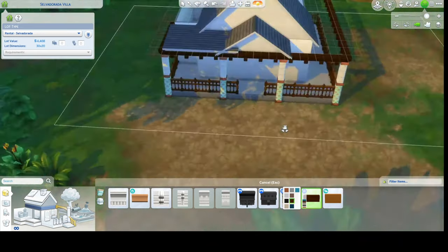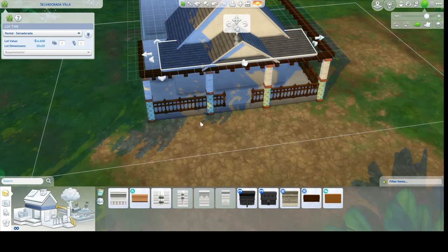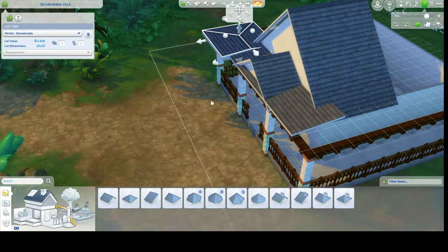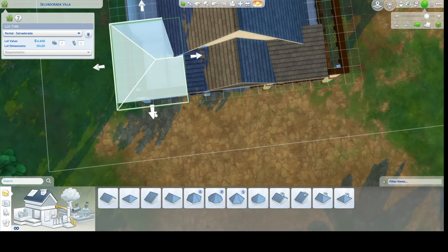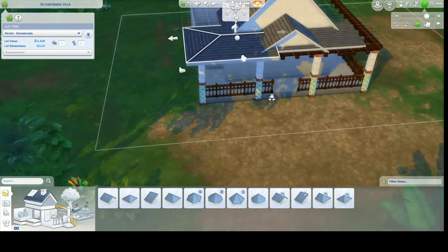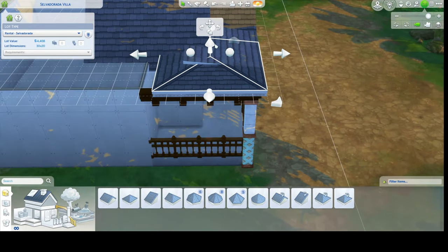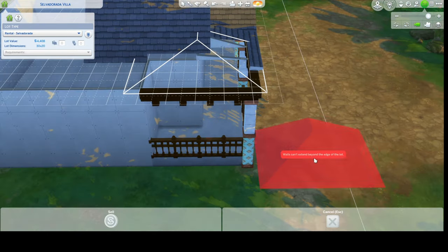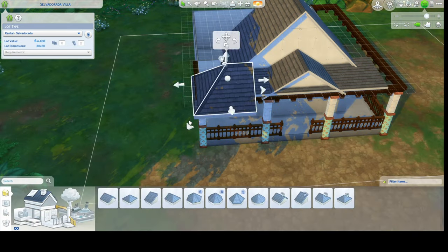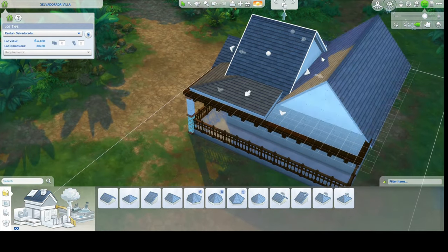I started out with the roof. I kind of had an inspo pic but I didn't follow it exactly — I'm just playing it by ear trying to figure out how to get the roofing done. I struggle so much with roofing in the Sims, I can never seem to get it right. I'm going to crop a lot of that out because it took me a long time. We got both sides put on there.